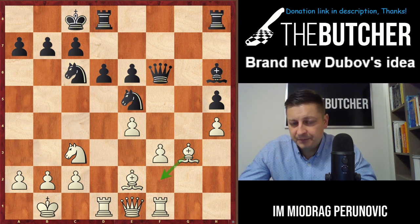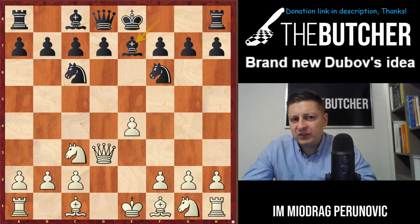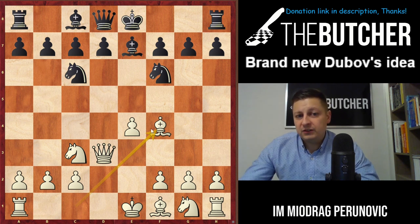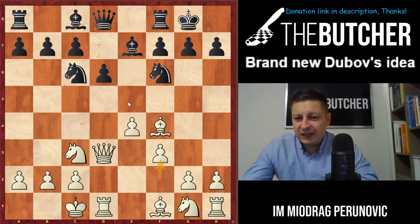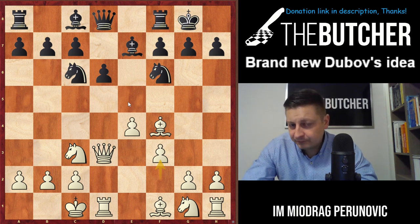Apart from g6, Black can also go Be7, which is a passive, hypersolid approach. I'll show you two games. After Bf4, your bishop goes to f4 and you now threaten e5 — they have to go d6. Long castles with tempo, and then f3 — that's what I like about this system. When you place your bishop on f4 you threaten e5, gaining space and tempo. They have to play d6, and then you go with the typical English setup: f3, g4, launching the attack. I'll show you a game by Anna Muzychuk, one of the strongest women in the world.